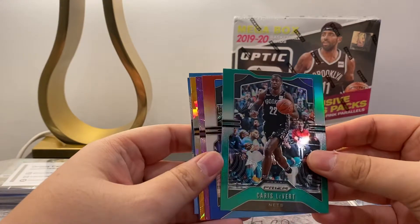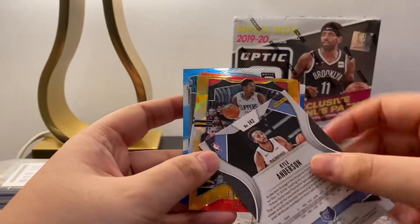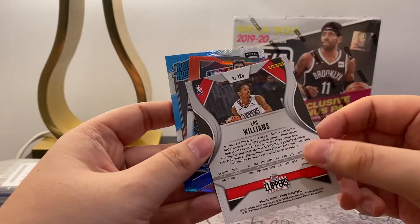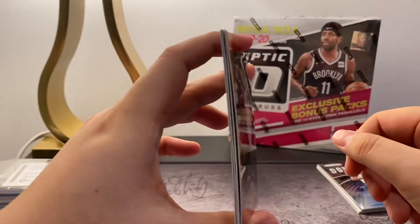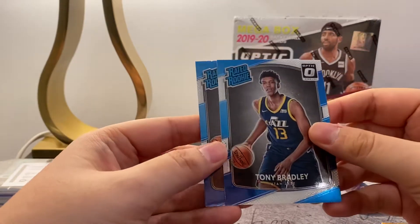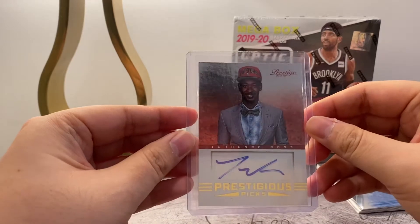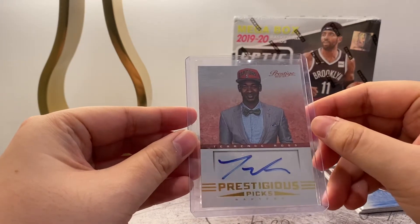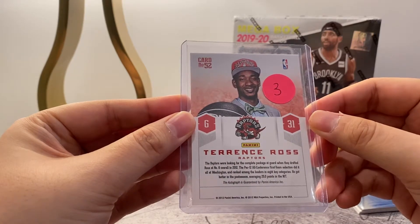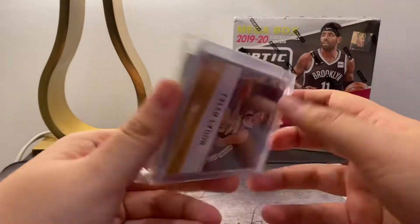We've got Caris LeVert, Draymond Green, Mo Bamba, and Kyle Anderson — it's a nice looking card. Blue Williams, a Cracked Ice Orange. The cards are kind of bent — I don't know if you can see that but they're a bit bent, but that's okay. Joe Harris Red White and Blue, Tony Bradley, Justin Jackson, and our hit for this pack was T-Ross. I'm actually a Raptors fan so I'm pretty happy with this — can't be mad with a T-Ross auto. I don't know which year this is, 2012–2013. Alright, first pack was alright, nothing too amazing.